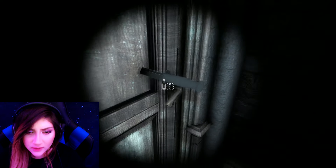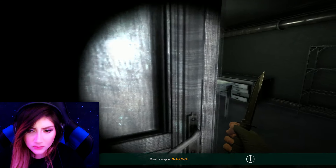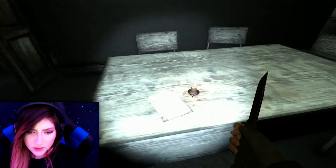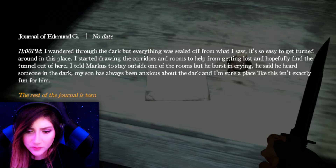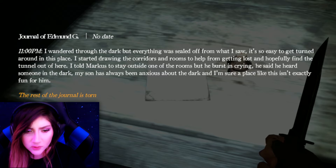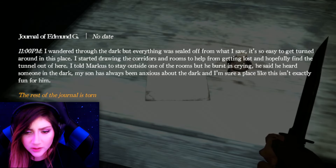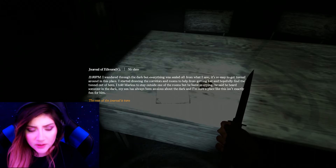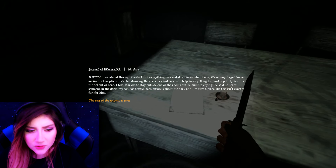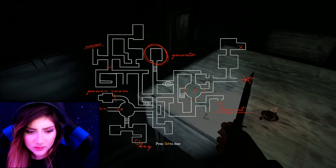There's a door with a knife sticking out of it. Pocket knife. A random little kitchen? And another note — Edmund. 'I wandered through the dark but everything was sealed off from what I saw. It's so easy to get turned around in this place. I started drawing the corridors and rooms to help from getting lost and hopefully find the tunnel out. I told Marcus to stay outside one of the rooms, but he burst in crying — he said he heard someone in the dark. My son has always been extremely anxious about the dark.' So Marcus is a child and Edmund is the father. Looks like they were lost down here. The rest of the journal is torn again.